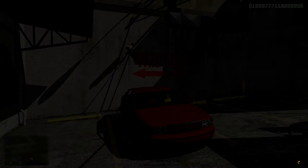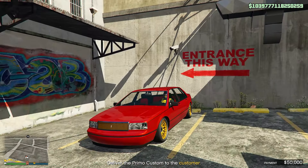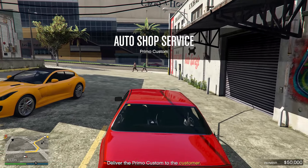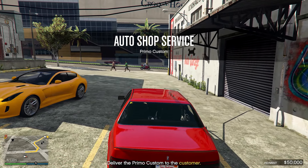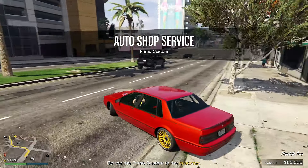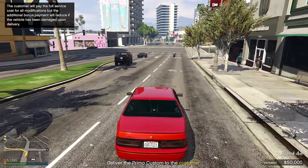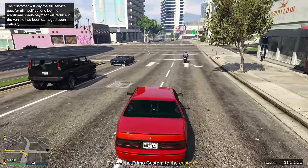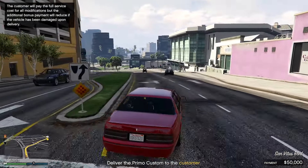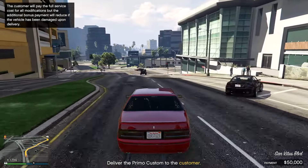Go ahead and deliver the vehicle, or if you want to use your staff member you can do that as well. We're just delivering it to the customer. Something to keep in mind: on the bottom right-hand corner it shows the payments. If you end up damaging the vehicle, hitting it with another vehicle, any type of minor hits, it'll actually deduct money away from you. So drive very carefully, make sure not to hit any vehicles or anything on the side of the road, and then you should be good to go.